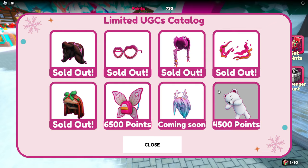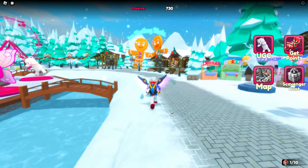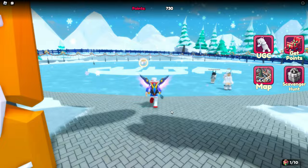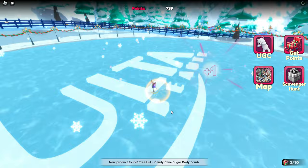There's also another option for getting points. Go across to the other side where the ice skating rink is, over by those big gingerbread guys. Stand in that area and you get points — basically about two points every second just by standing there. You can see at the top how many points you've got, and once you have enough to afford one of the items, go to the UGC section.